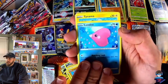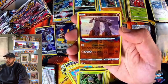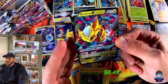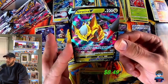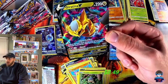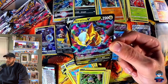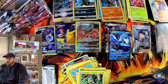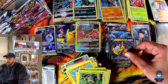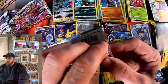Tynamo, Stonjourner reverse — and we have the Giratina V! Look at that artwork right there — that looks phenomenal! Just look at the texture of it — the card is popping. Wow, that is nice.